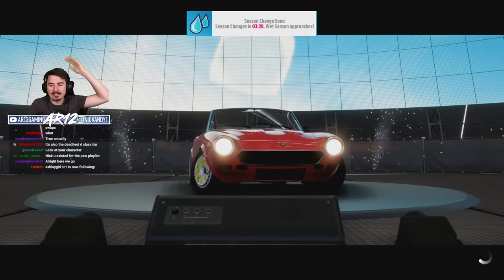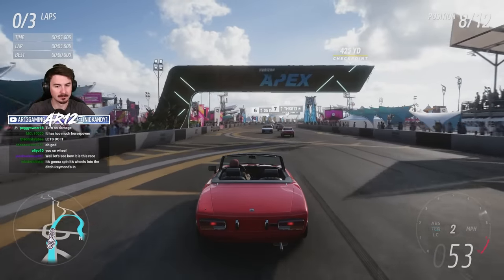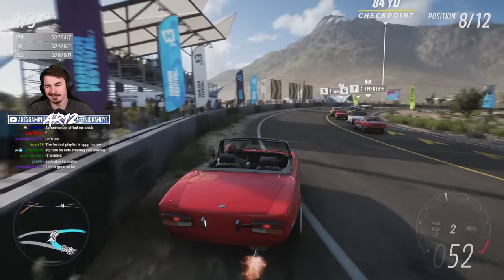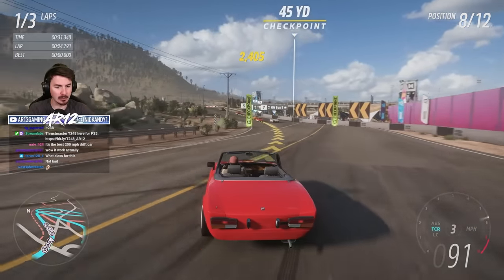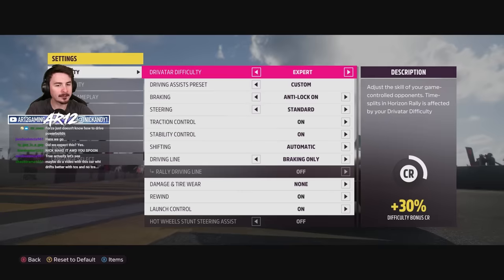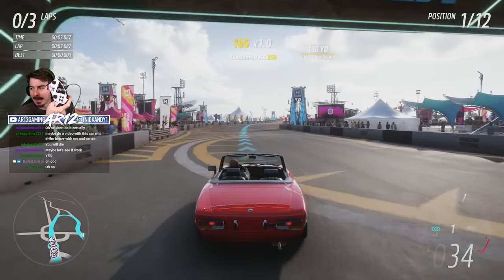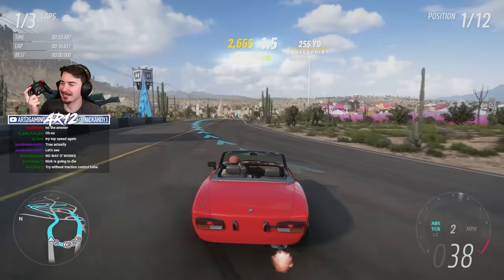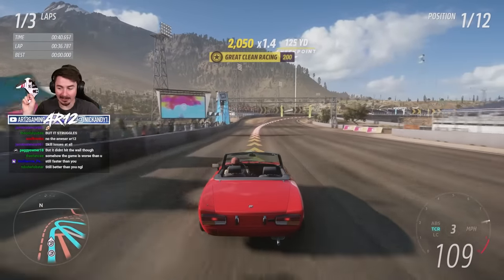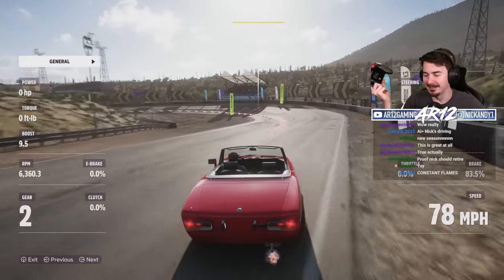Do you think traction control will even be able to handle this? No throttle control this time. The traction control light does not turn off. Can't turn — it literally feels like the game is in slow motion. 100 miles an hour has never felt so slow before. What if I turn on full assisted driving? All I'm doing is holding the gas down and the game is doing everything else. It's really struggling. The game's doing surprisingly well — I think it's actually a better driver than me. Oh, it hit the wall.